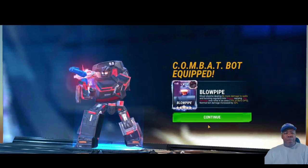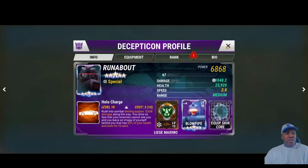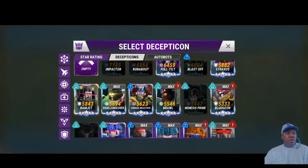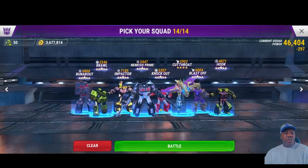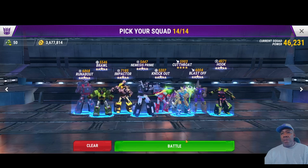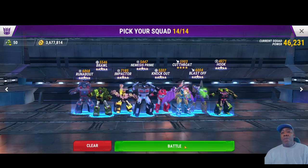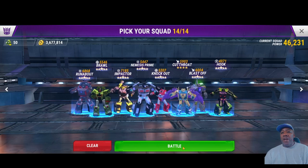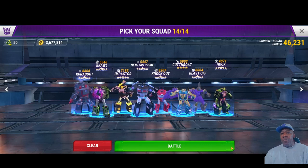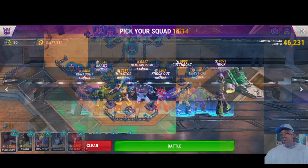I'm switching Runabout in and also changing out Ramjet — since I'm not going for the double sack anymore, there's no reason to have two sack bots. I'm bringing Brawl back in so I can add more ranged attacking options. I'm going to use Runabout to take out both the Amalgamous Prime Core and the Liege Maximo Core. Let's go back to the battlefield and see how that works.